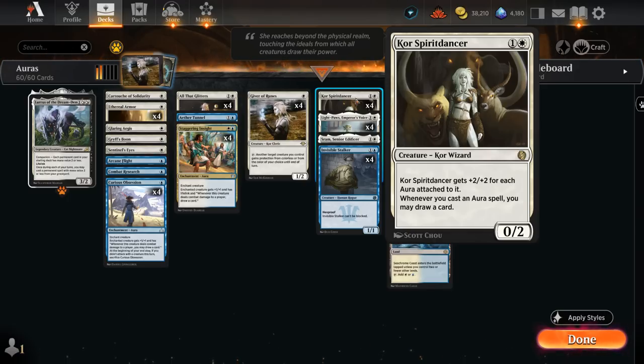The two-mana 0/2 Core Spirit Dancer gets plus two plus two for each aura attached to it, and whenever we cast an aura spell we may draw a card.